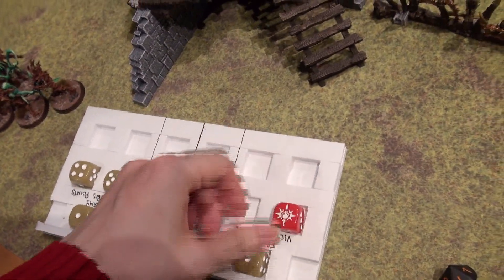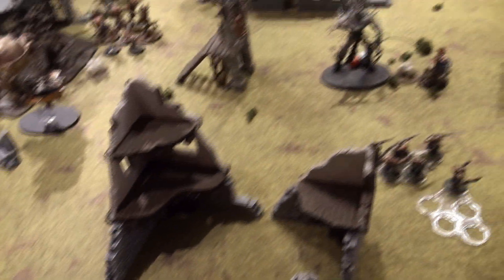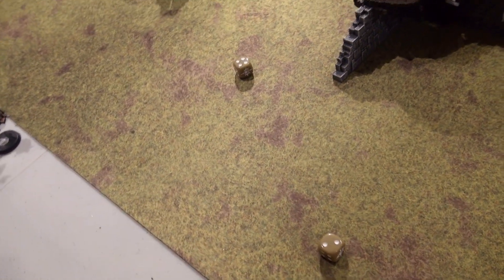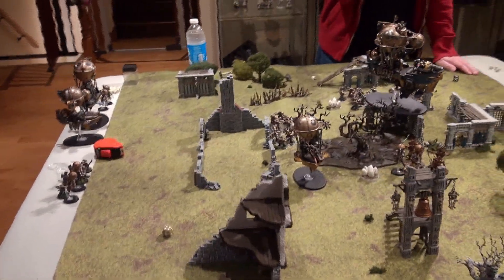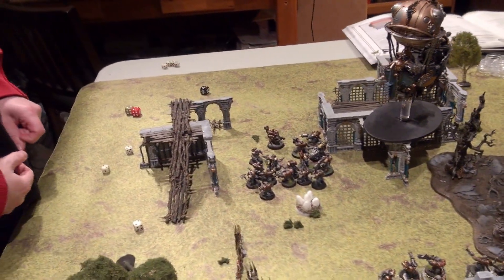End of round 3, round 4 begins. Rolling the new objective — it goes to an objective on the Kharadron side. Rolling initiative: 'Why do I keep rolling twos?' Kharadron goes again. Hero phase: ships get to reroll ones. Augmenting the Thunderers' rifles. Movement phase: units move into position. Thunderers position to see the Kurnath Hunters once they reach the door — they can likely see them now.